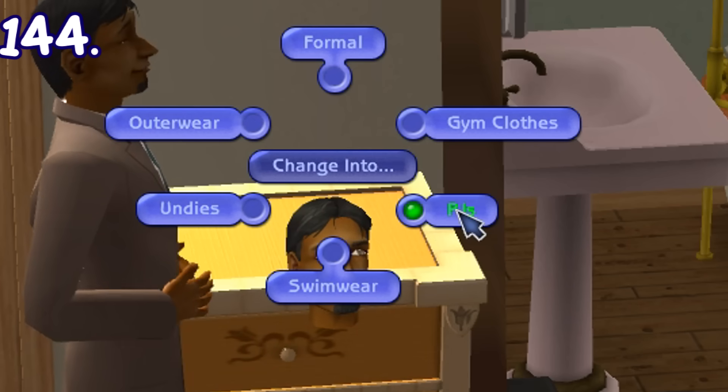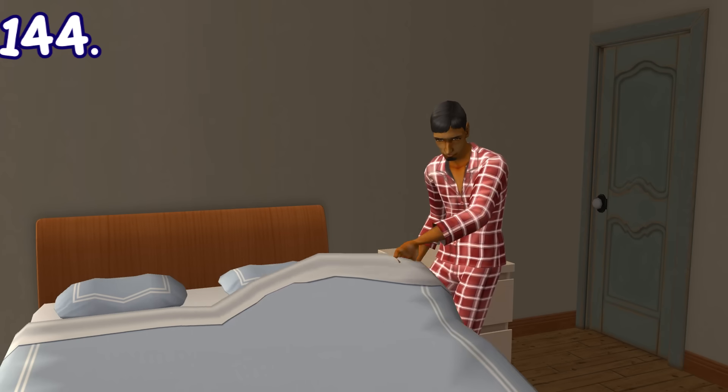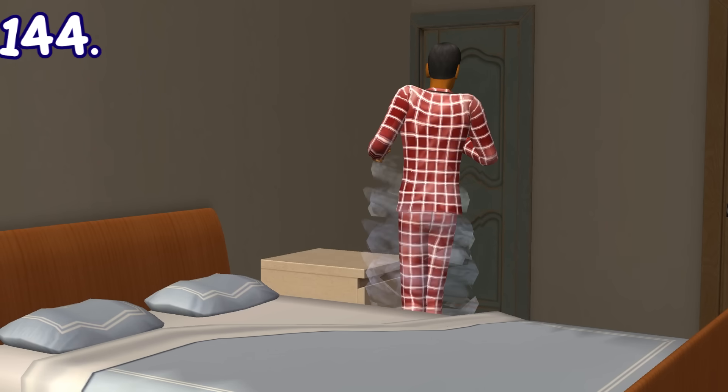Instead of sleepwear, there are two clothing categories for sleeping: pajamas and underwear. Whenever sims are going to bed, they can choose to sleep while wearing one of these two clothing options.